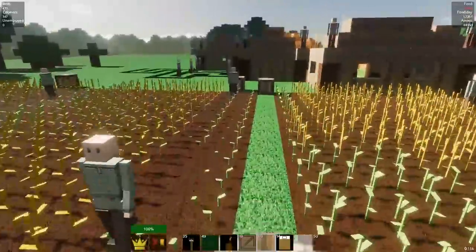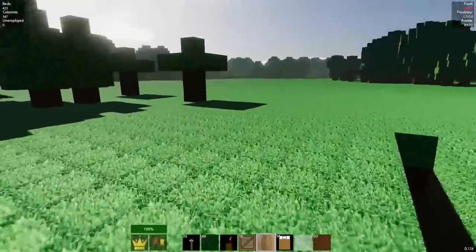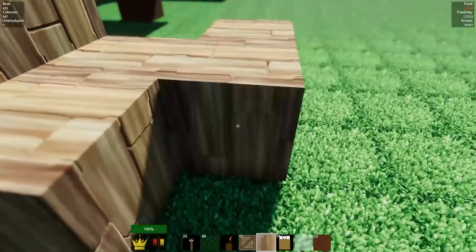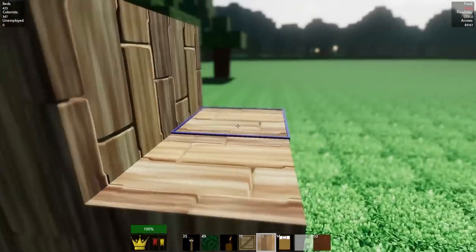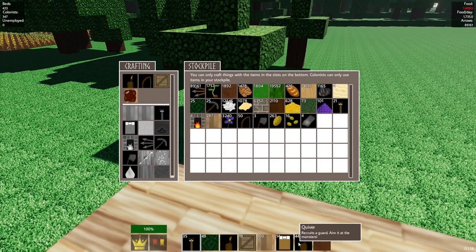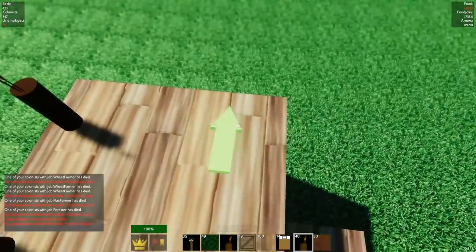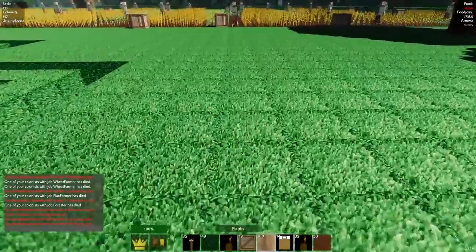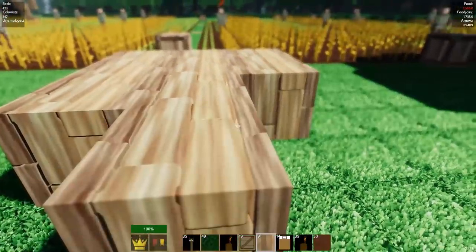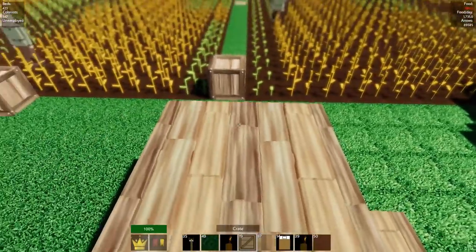I'm going to wait until the end of the day and then take a look and see how much food we have when all is said and done. I'm also going to set up a couple of guard towers here just to watch out for the peasants coming in. I'm not going to build fancy pants guard towers — just simple block ones like this as per usual, with some quivers on top. And this will keep the peasants safe as they're coming in to get home.